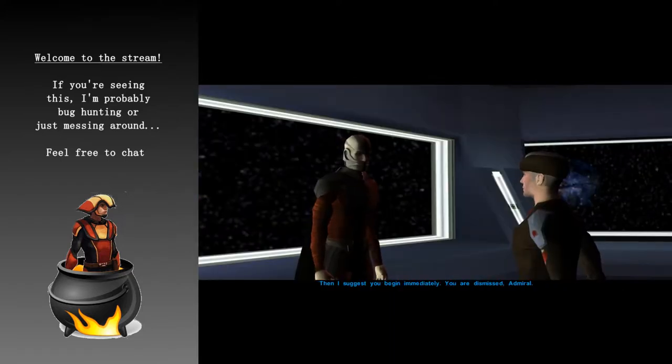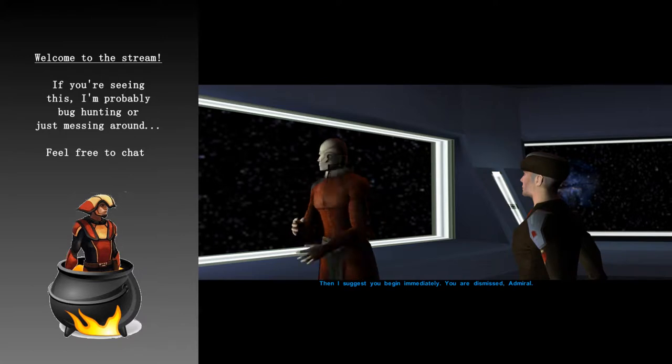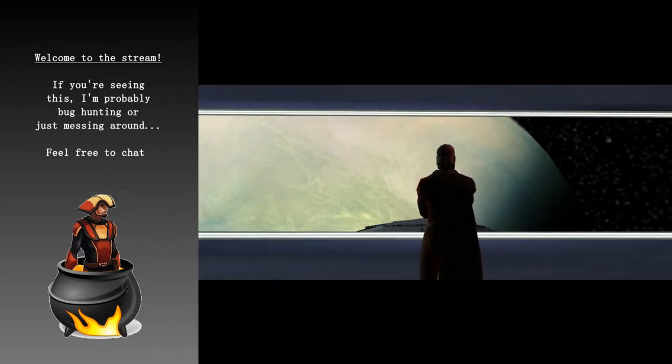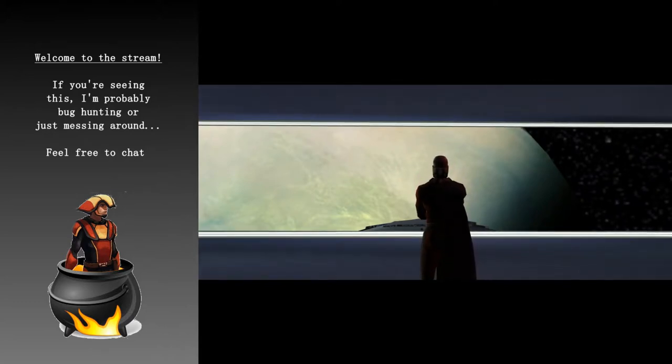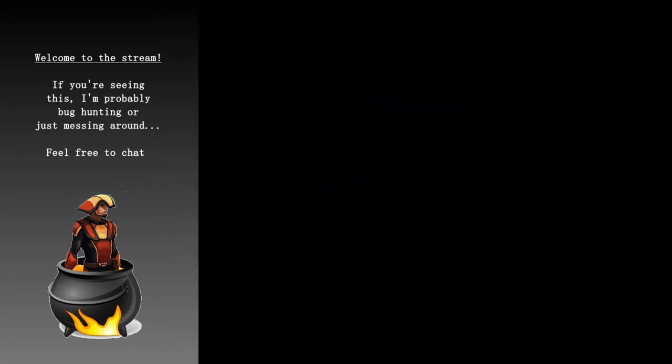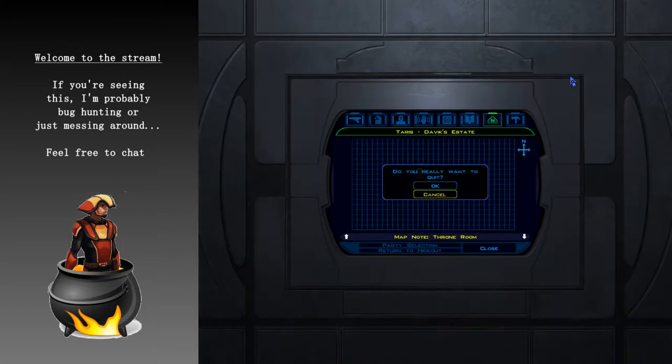"Then I suggest you begin immediately. You are dismissed, Admiral." Yes — load-in. Alright, here we go. So we're getting the load-in, we're going to Alt+F4. Because of the fading, this is a black screen, so you can just click the mini button. The hotkey doesn't work there, at least it doesn't work for me — I don't know if it's going to work for somebody else. So we're going to hit that, then unpause the game.